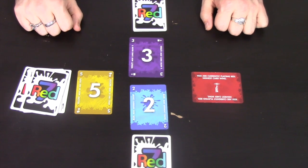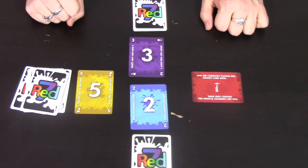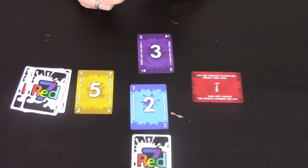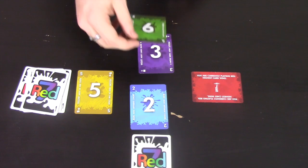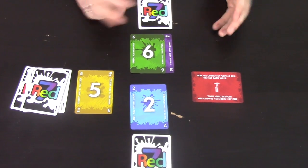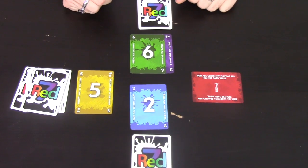On your turn in Red Seven, you may do one of three things. The first thing you may do is add a card to your pallet. So if the current rule is highest card wins, you may play a card that is higher than this person's five — you may play a six — and you are now winning. You can then end your turn because you're winning the game and you're still in the game.